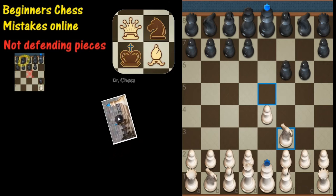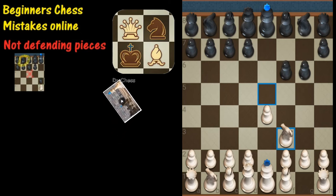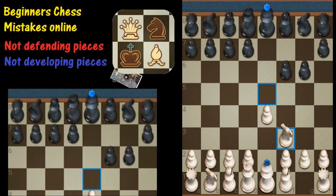Mistakes happen in games. What Black should try to do here is develop some pieces and go on the counterpunch. You've got a couple of knights, probably the knight on b8, and you've got a bishop. You don't want to bring the queen out early, but you can push some pawns forward, maybe open up a spot for the other bishop, something like that.